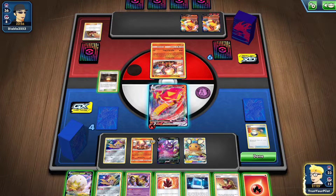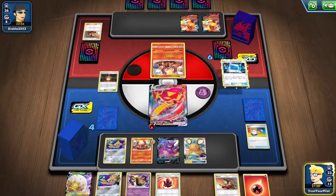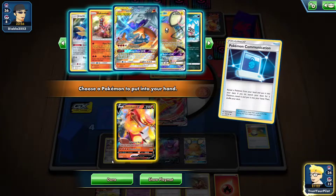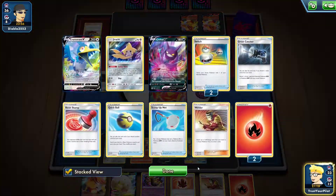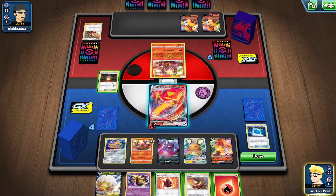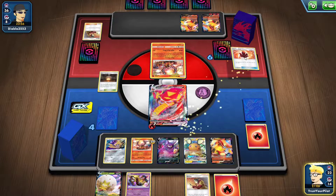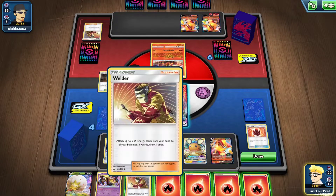Centiskorch — and there's Giratina. I think I go and get another Centiskorch. If they have more Heat Energy I definitely want to keep the Giratina. I don't want to get the Reshiram & Charizard because, you know, what's the point right now? Two energy in the discard. I'll just ditch that one. I have one energy left. I'll Fire Crystal, get all three back — yeah, that's fine.